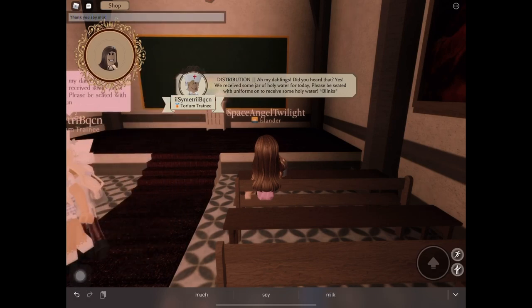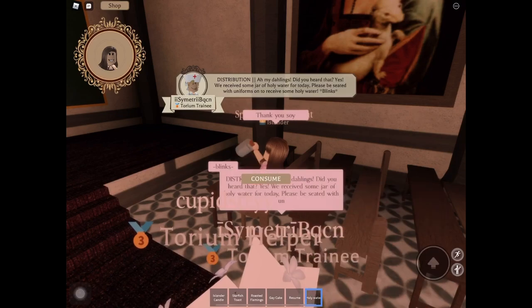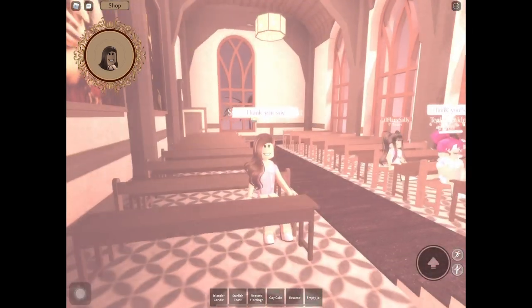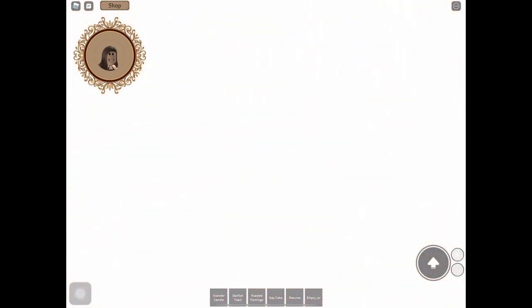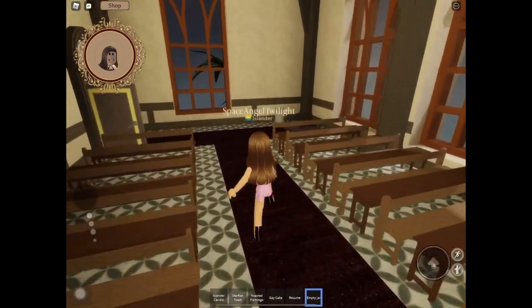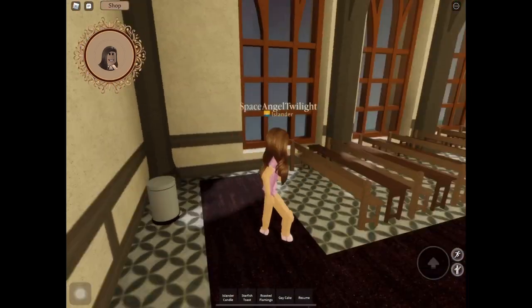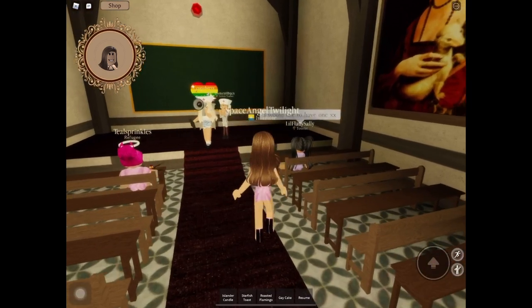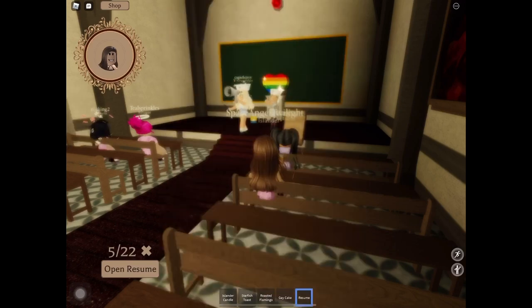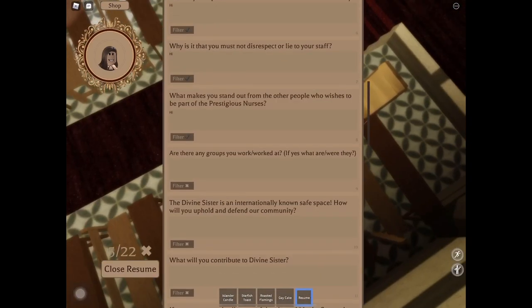Thank you so much. Now you can just drink it and your screen will flash white, meaning that you are in the healing process — which is a very holy thing. You're just going to wait until the blur is gone, and once it is gone you're going to see that you have an empty jar. What you can do is go here at the back and dispose of it to lessen the clutter in your inventory. While waiting, you always get back to the resumes and answer it.